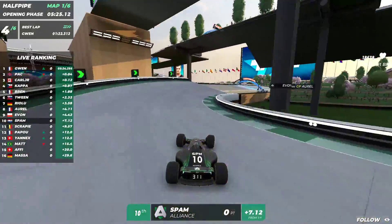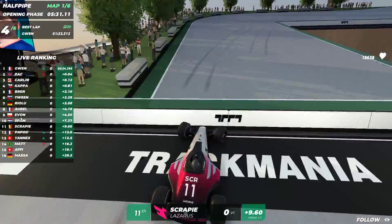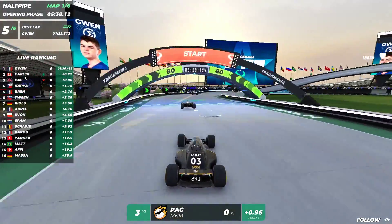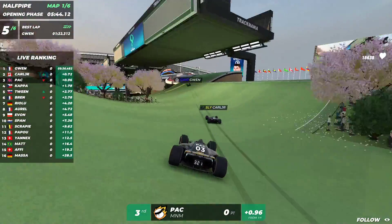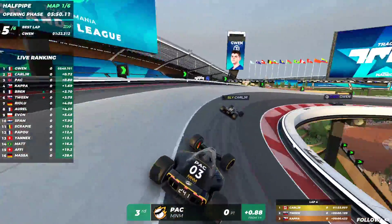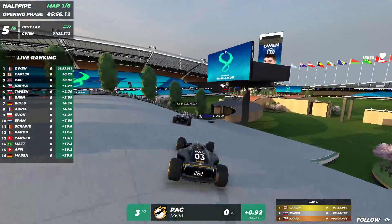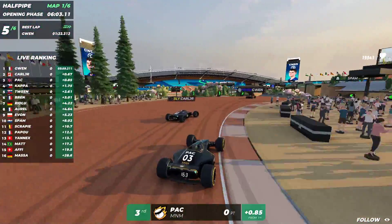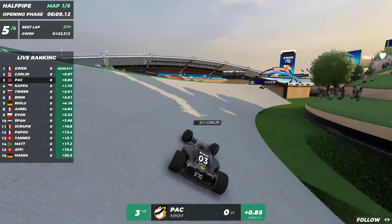The gap is really big — hopefully spam at least holds on to tenth place. But the battle in the identity is on: Gwen goes for the low jump, what an incredible risk in the number one position! 12231 by Gwen is the fastest lap so far. Carl Jr. then takes the fastest lap, and Pack is closing in on Carl Jr. — Pack actually goes for the low jump risk and gets into second place. Gwen is still looking really strong in first.